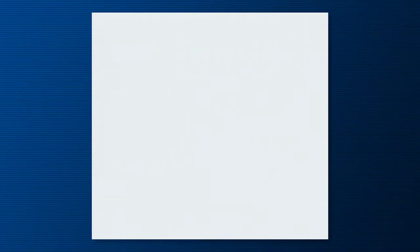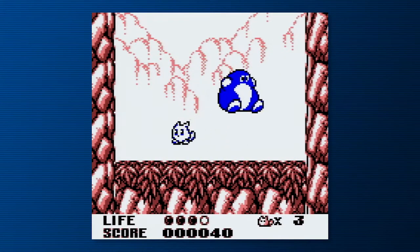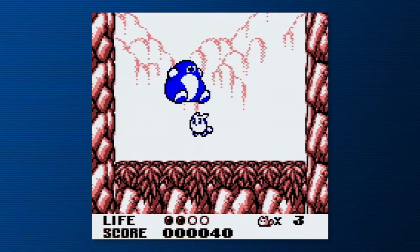The only enemies it's truly mandatory to fight are the bosses, who have the same kind of AI that made Gimmick so challenging, because they react to your moves and attack when you're open — and you have to do the same to them with a very, very puny kick.